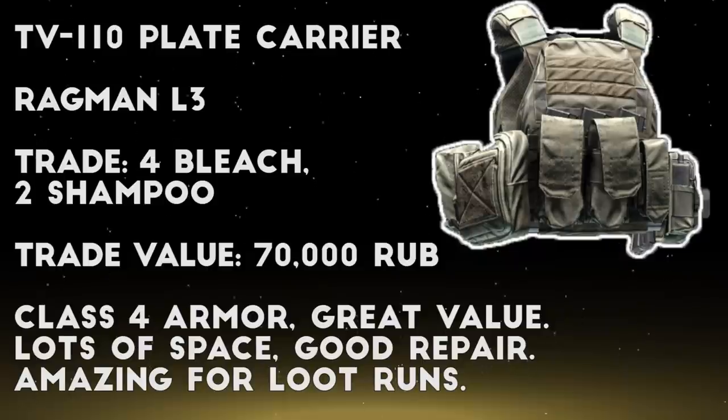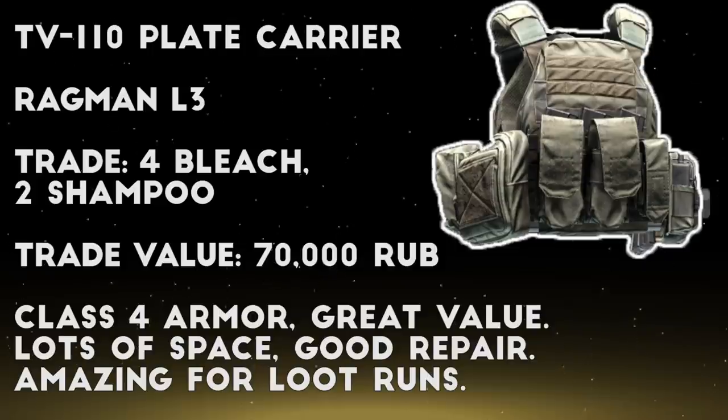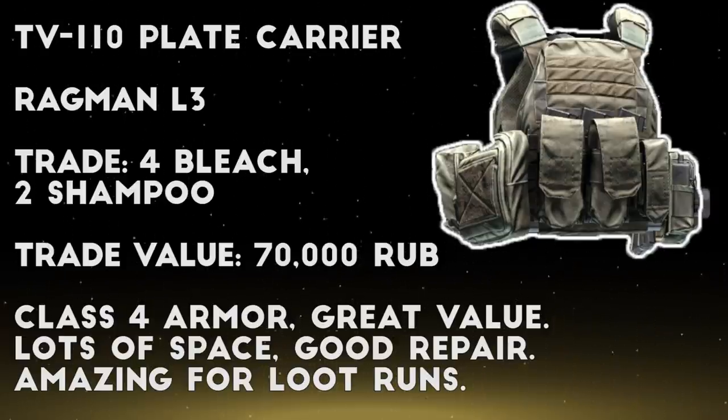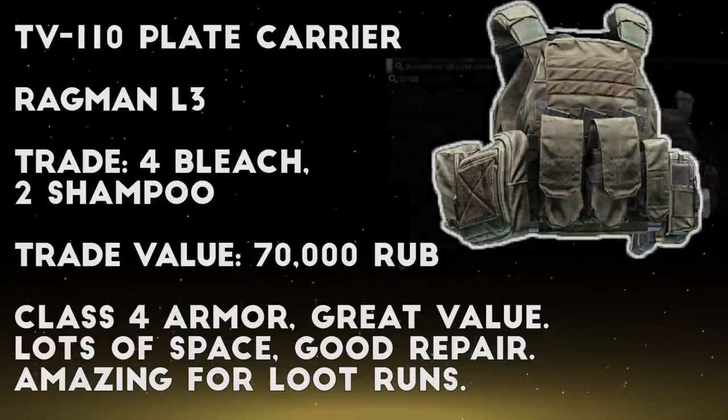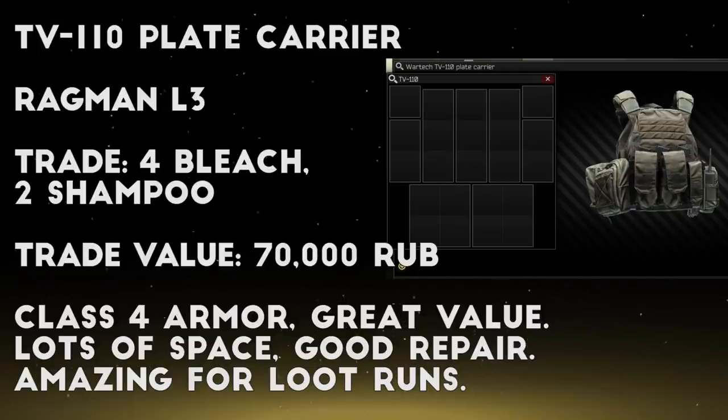Next up we have a fan favorite barter trade, at least among my viewers in the Discord server - the TV110 armored rig in exchange for 4 bottles of bleach and 2 bottles of shampoo. Both of these items can be crafted at the lavatory in the hideout, both are fairly common to find in raid, and they're also both pretty cheap on the market. If you bought all the items on the market you're looking at maybe 70,000 rubles, which is about 30k less than it costs to buy the rig straight up. All around I think the TV110 is a great armor choice, especially for looting runs because of its large space, and if you use this barter trade you can get it pretty cheap, especially if you can craft the items or find them in raid.